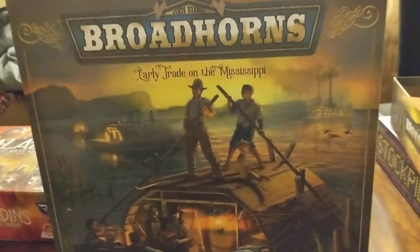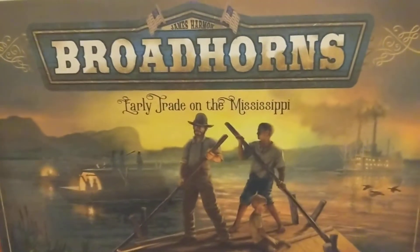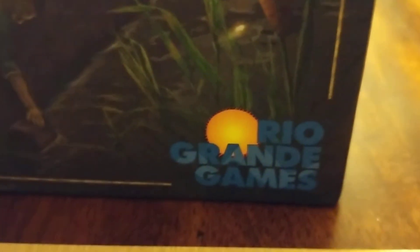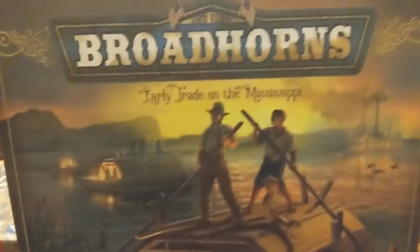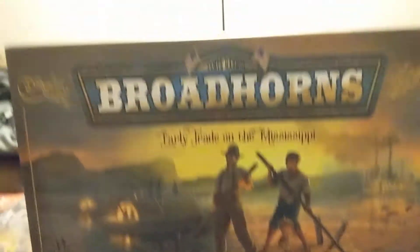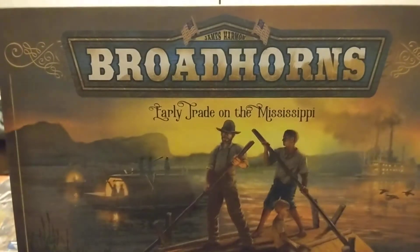Konnichiwa, this is the Shogunstein and this is a review of Broadhorns, early trade on the Mississippi River, designed by James Harmon. It is from Rio Grande Games, two to four players. The theme is trade on the Mississippi River. The MSRP on this game is $60.